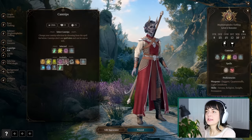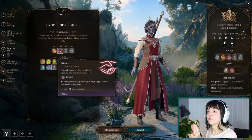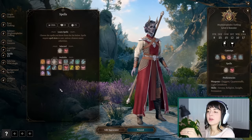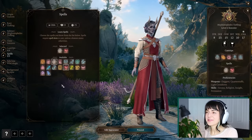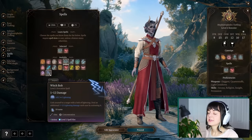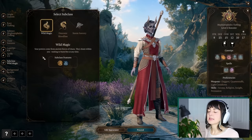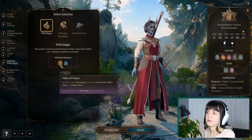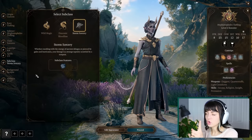Sorcerer. That's a cool outfit. I do feel like she would use Friends. I don't want True Strike. We're gonna go with Firebolt, Friends, Minor Illusion, and Light. I'm not building this based on what I think will be effective in the game — I'm building this based on what Augury would have. Because she's just less of a fighty person and more of a schemer. Subclass: I don't think she's a wild magic person — she is the opposite of chaos. Storm Sorcery it is.